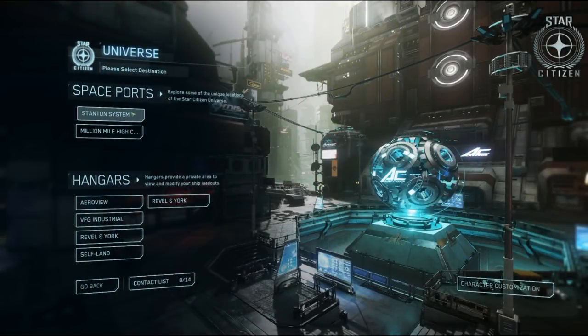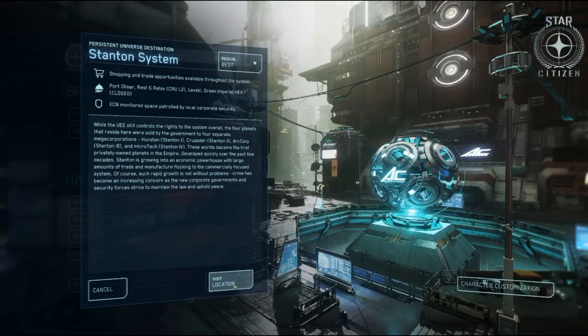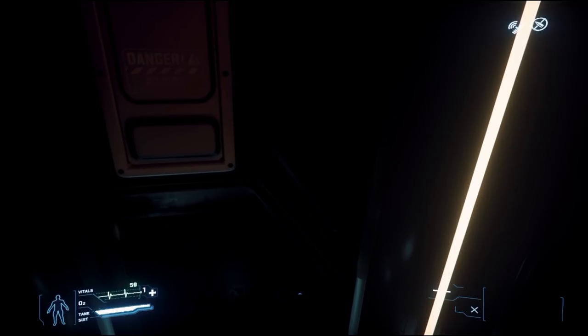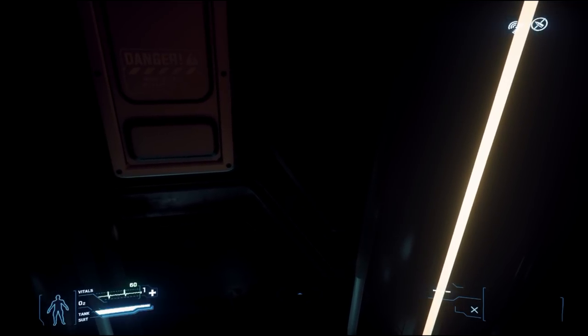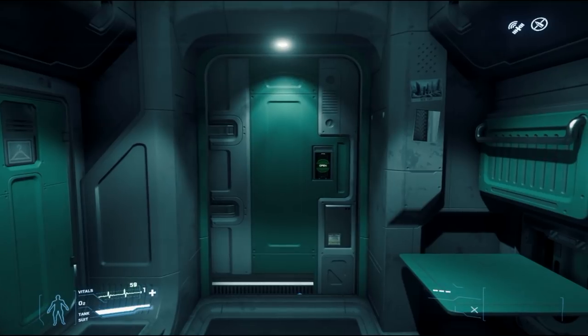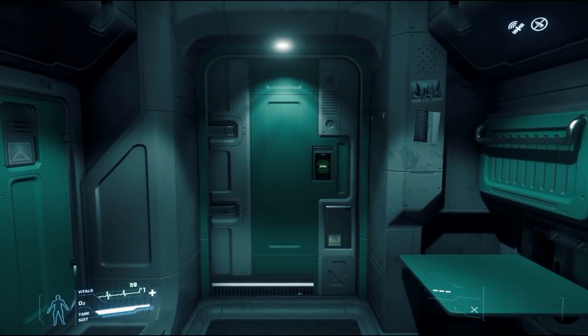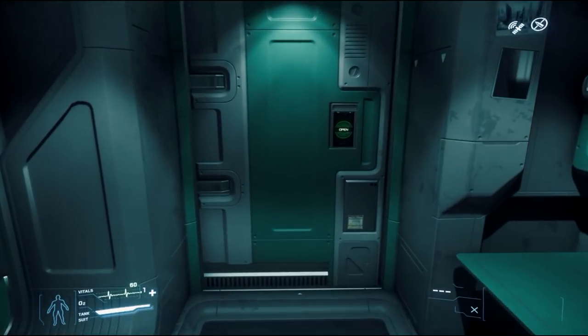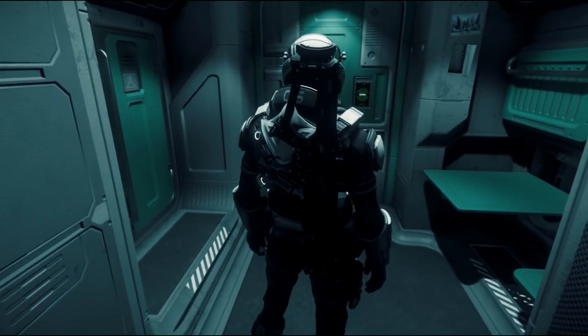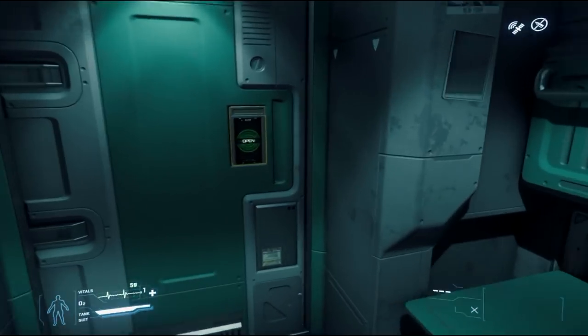Let's jump into the verse — we'll go to Universe and Stanton System. You can choose your region: USA, EU, or OS. 'Best' will generally pick the server with the best ping for your location. After loading — which will be faster on an SSD — you'll wake up in what's known as a hab cube, a little rental room. This one, based on the look, is in Port Olisar. You move around using WASD and mouse like a first-person game. Hit F4 and the Z key to look at your character in third person.